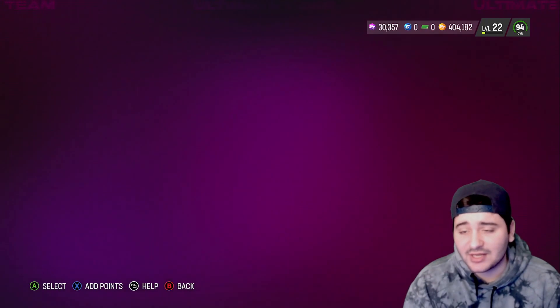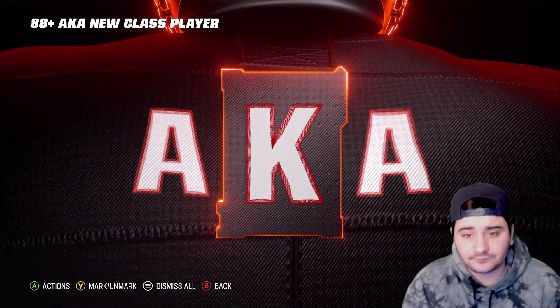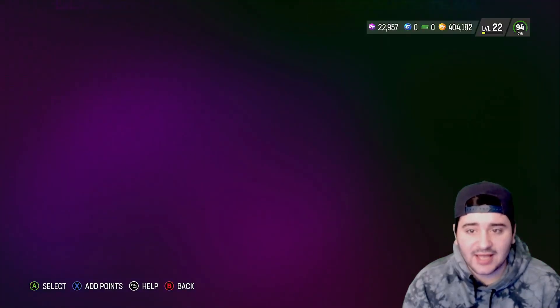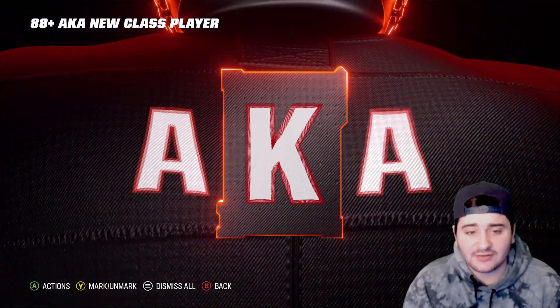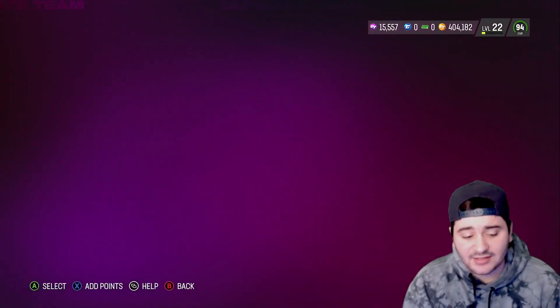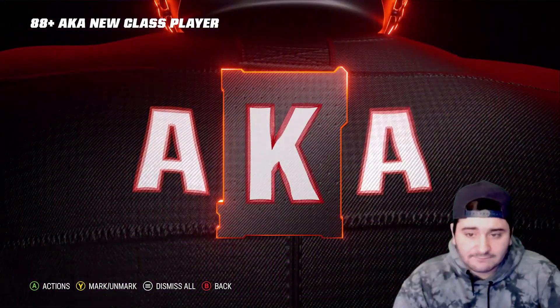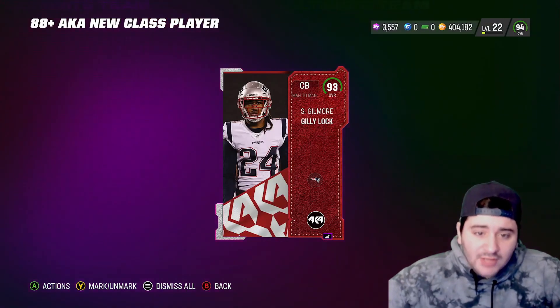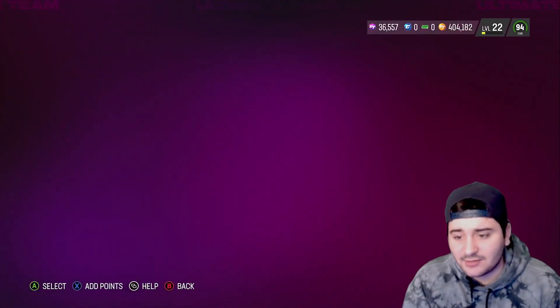This is absolutely disgusting. I really don't think we're going to get it. 88 again — 88 Jamie Gillian. That's our last roll unless we pull a 96. Final AKA New Class re-roll... God awful, we didn't get anything. Wait — okay, we're ending on a 90, we're going to keep it going, quick sell them.